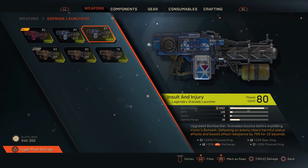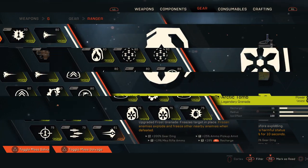Next up is Insult and Injury, a legendary grenade launcher for Colossus — an upgraded Bombardier. These grenades bounce before exploding, making them harder to target enemies with. The masterwork perk, Victor's Bulwark, clears harmful status effects and boosts effect resistance by 75% for 10 seconds on kill. There's no reason to spend coin on this. Sentinel's Vengeance is the only grenade launcher worth using, so skip this unless you're collecting.